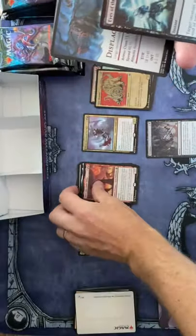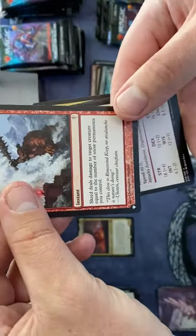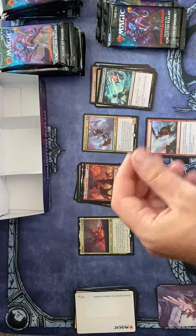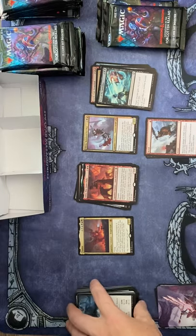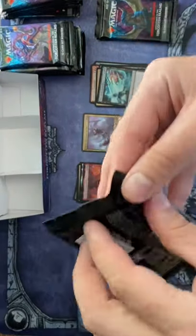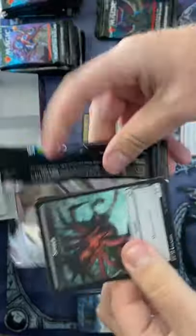Giant Barbarian and then Eyes of the Beholder. Scred deals damage to target creature equal to the number of snow permanents you control — nice that we got a bunch of snow permanents. I'm not sure it's on the same level as a mythic, but I'm not certain. Someone who knows these symbols, let me know in the comments.